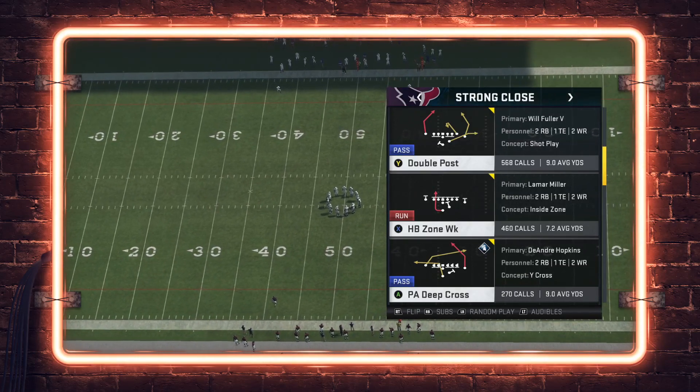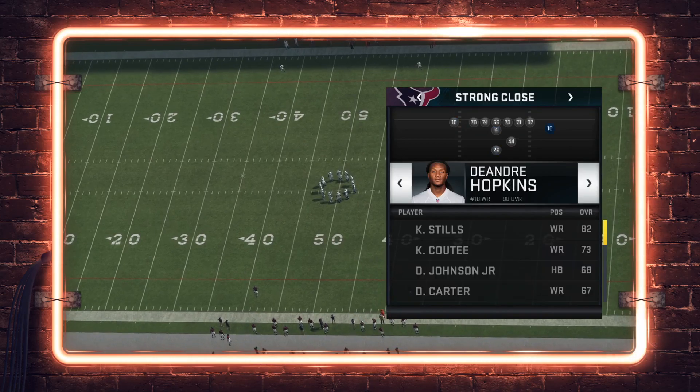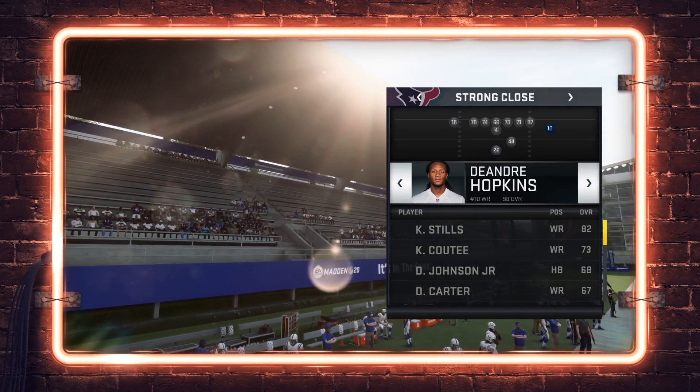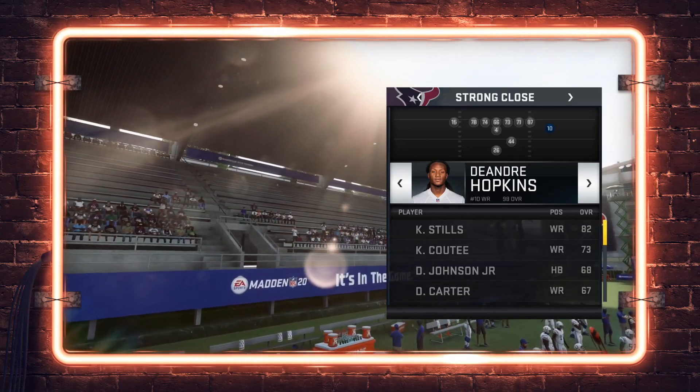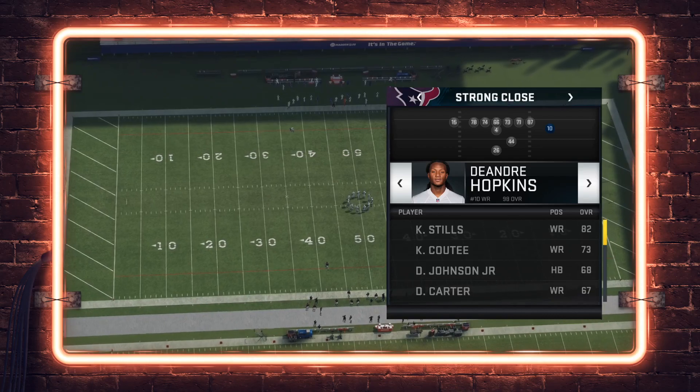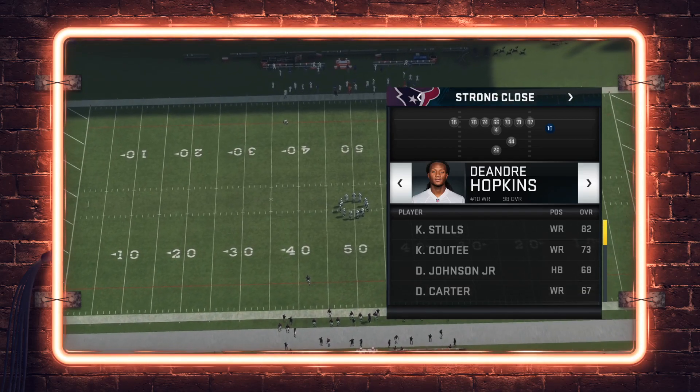For this tip to be most optimal, you probably want somebody who has Post Flag Elite at this spot in terms of catches in traffic. However, this play really doesn't matter when it comes to beating Cover 2 for a one-play score — you're going to have a guy so wide open that it doesn't matter.